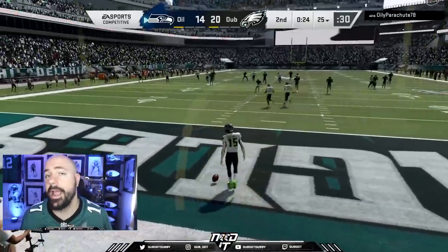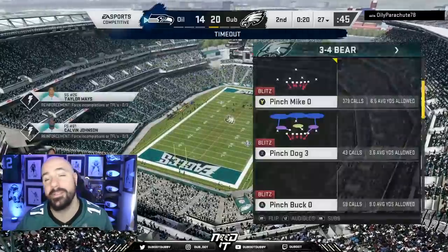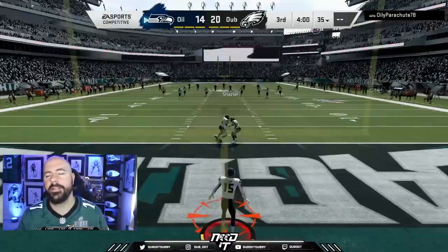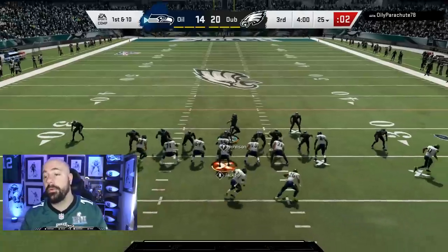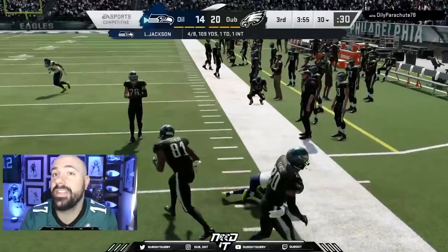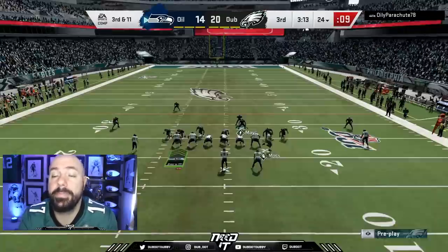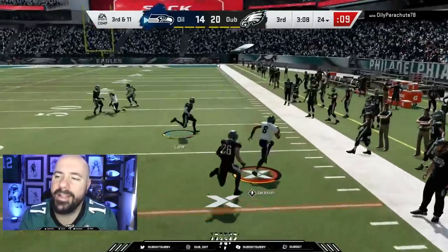Closing in, need to get a field goal. I tried to go up top to Evan Ingram — I'll be honest, chat, I hit the wrong button. I'm sorry — had to be honest. I ran right there to secure my field goal, go up 20 to 14. I was editing that clip and I was like, do I say I just chucked it to Evan Ingram? No, I'm going to be honest — I hit the wrong button. It happens, especially when you only run about two pass plays all game. That's halftime — I'm up six points.